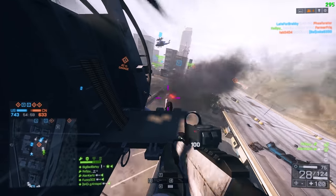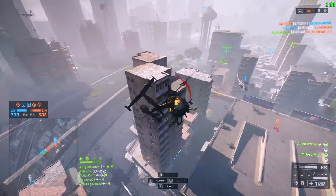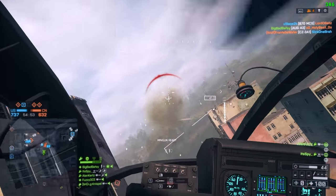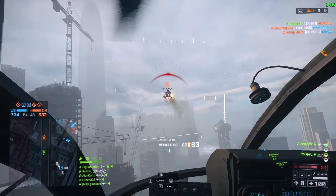Onto the gameplay now — we do have the Scout Helicopter on Floodzone. In my opinion, this is the best map for the Scout Helicopter. You don't have an AA, you don't have any jets, and all you really have to deal with is the enemy Scout Helicopter and the transport helicopter.